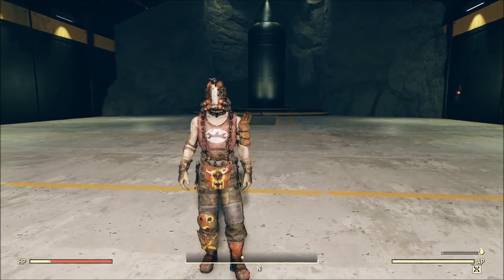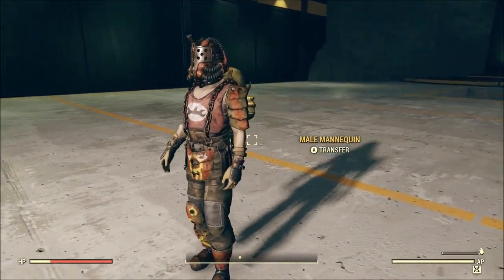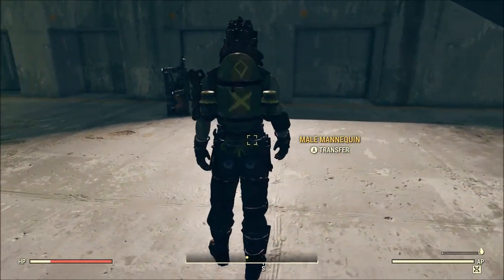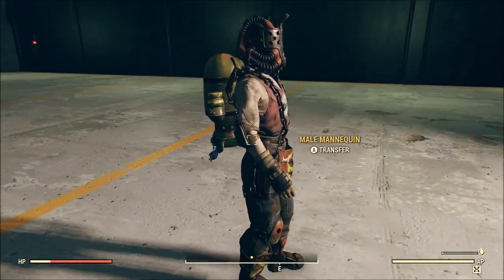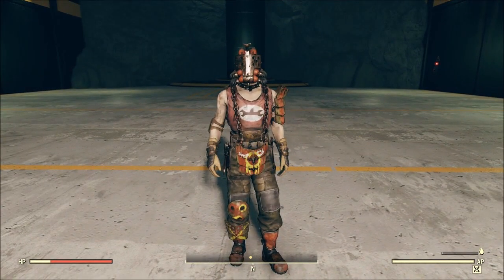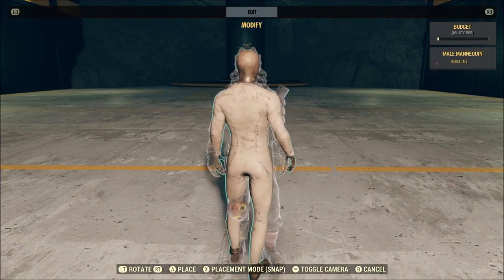First up we'll check out the outfit, the backpack, and the backpack flare — get them out of the way. The outfit does look pretty freaking cool, I'll give it that. The backpack is also pretty neat, not quite my thing but definitely pretty cool. Let me turn the mannequin around so we can get the backside lit up and get a better view with the backpack and the flare.